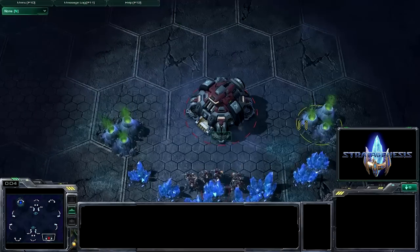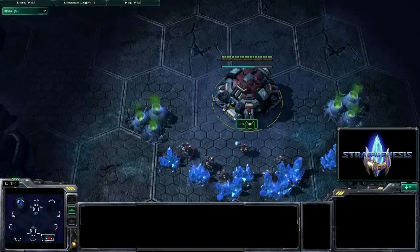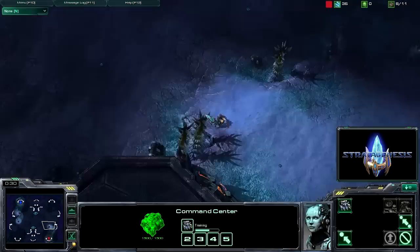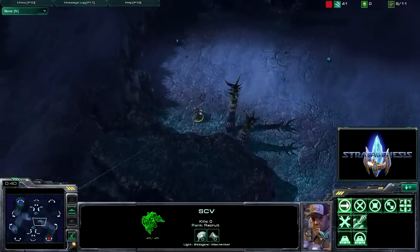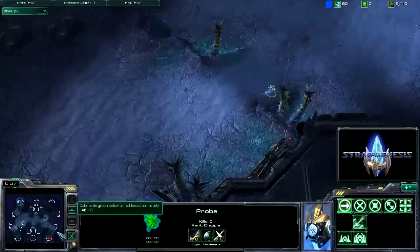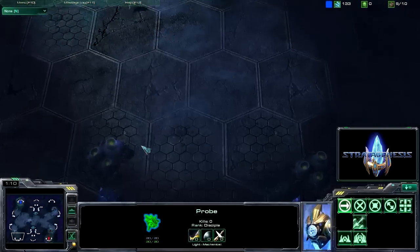Here we are starting the game, pretty standard, nothing fancy yet. This is me, Usukane, and because this map is a 4-player map we're going to go and scout — that's what we're doing right here. You can see the enemy is scouting as well; he sent out 2 probes to each one of the bases. Right here they kiss and they hug and they go on their way.